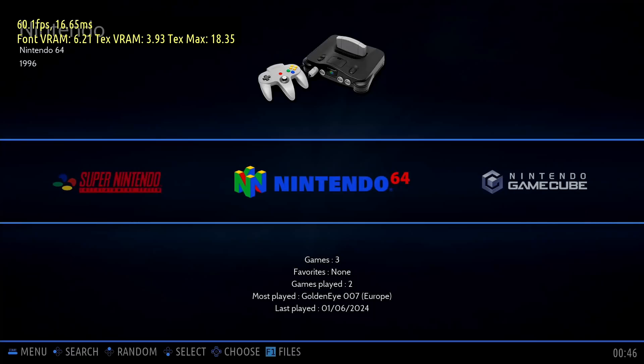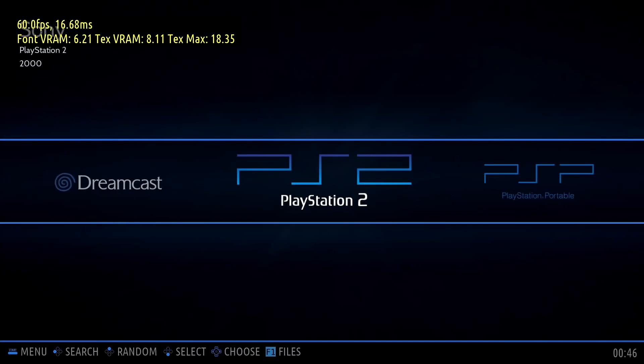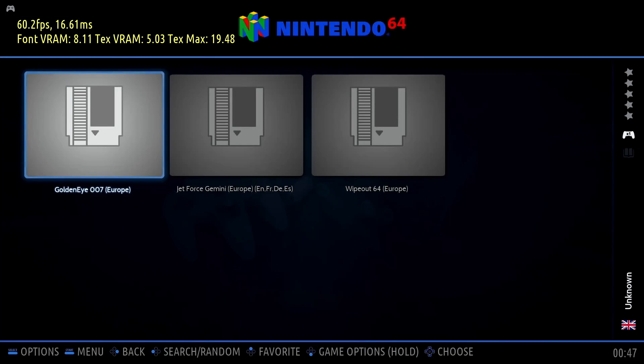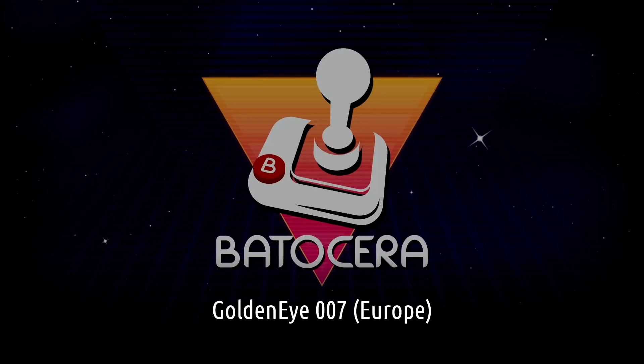Once Batocera is booted, you'll have a screen where you can scroll through the emulators. They only show up once you have compatible ROMs stored in the ROM folders. A controller worked best for me, and once you've selected your emulator your games will be displayed in a sub-menu and you can boot them up.